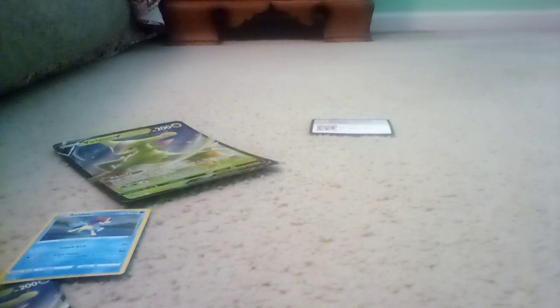I'd say we open up Astral Radiance first. Okay, we're starting out with a Steel Energy, Canceling Cologne, Piloswine, Gardenia's Villa, Aniket, Togepi, Chatot, Magnemite, Teddiursa, Reverse holo Chatot. And — oh! Kamado! Rainbow Rare. That is an amazing pull right there.